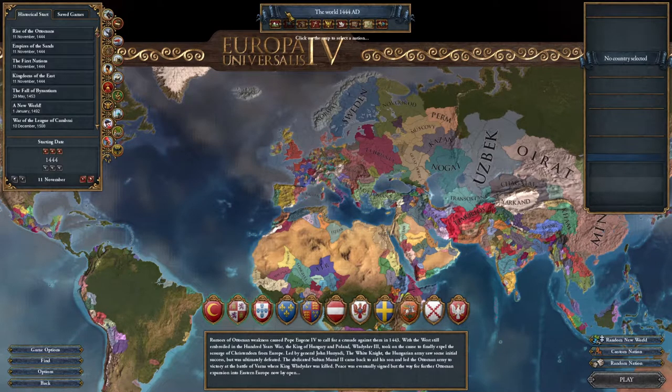Hello everybody and welcome back to another SWOT analysis in Europa Universalis 4 — Strengths, Weaknesses, Opportunities, and Threats. We are going to be taking a look at a random nation and breaking down their diplomatic ecosystem, looking at their internal stability and economy, and devising a strategy and opening moves for that country. This is not going to be a guide to how to play that country because fundamentally this is going to be a random nation, likely a nation I've never played before.